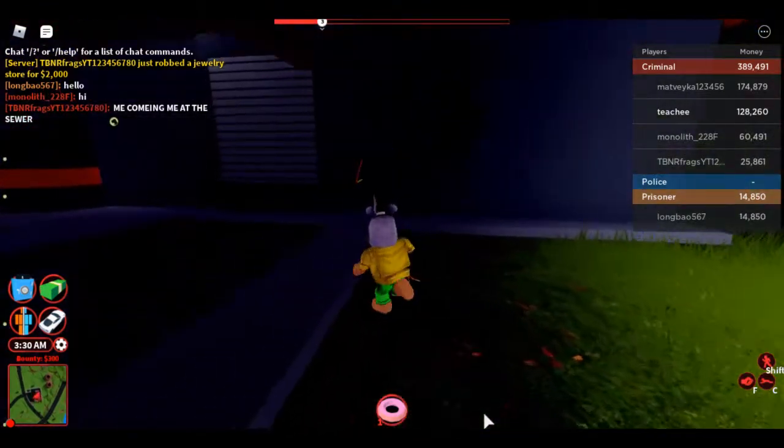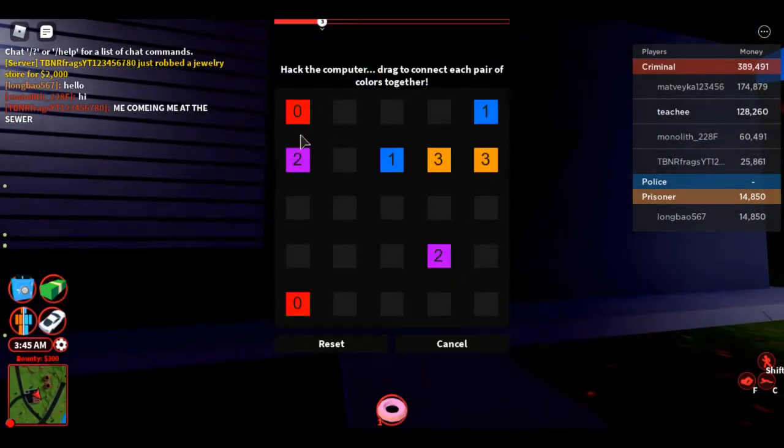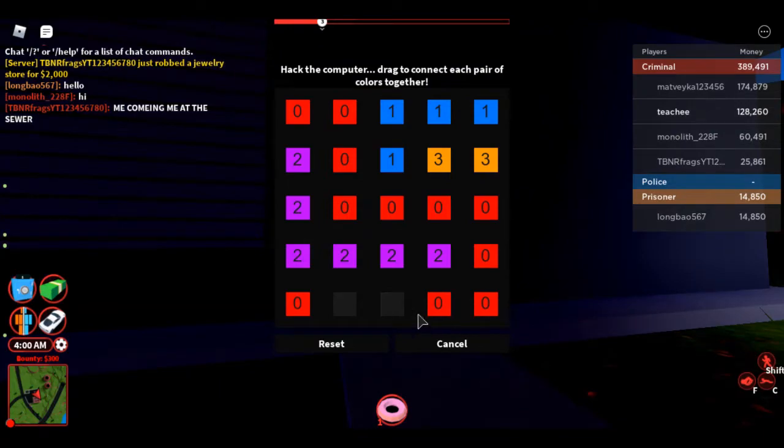So to rob it, you have to go over to this electrical box and connect the numbers. Bring one to one, two to two, zero to zero. Now it's going to be a different combination every time, but you have to bring the numbers to each other's matching numbers.